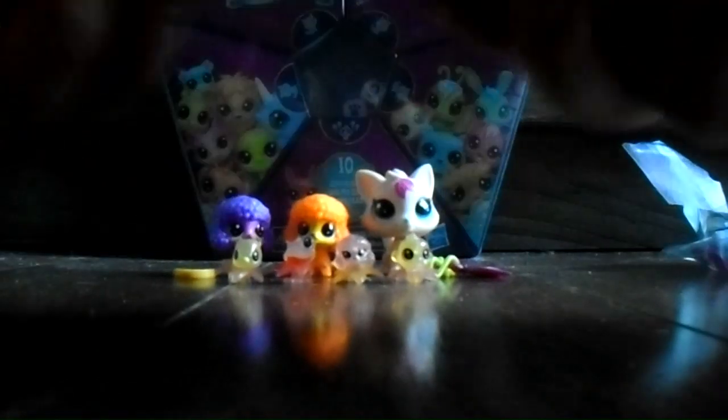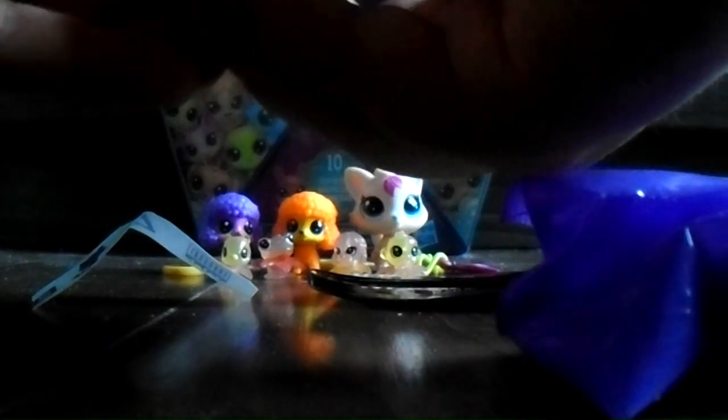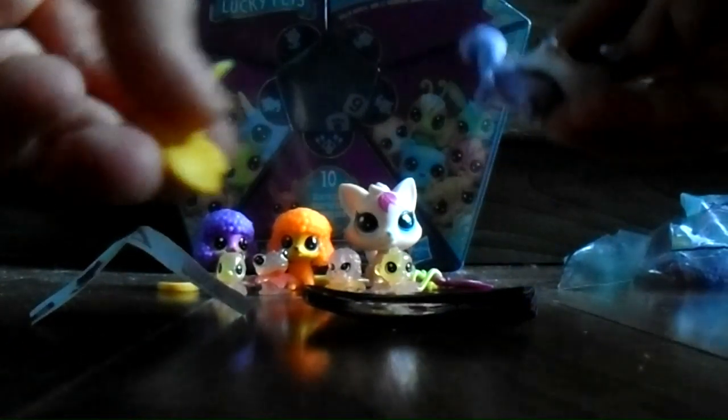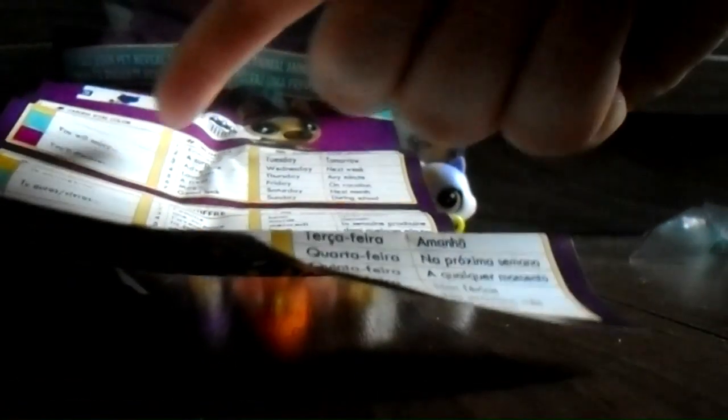Let's see which number we get — we got number seven. Let's see what animal we have. Oh, we got a paw print symbol. And we have a cat — oops, it dropped on the ground — we have a blue cat, here it is. Let's put it right over here. So we got number seven and it's yellow, so: 'You will share the seven good luck.'